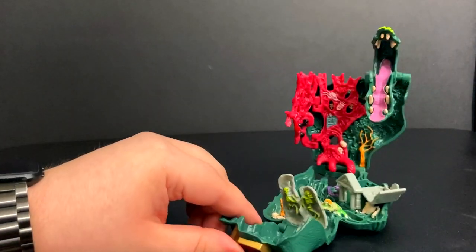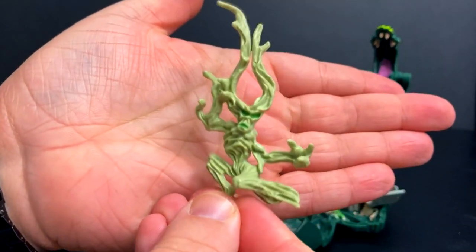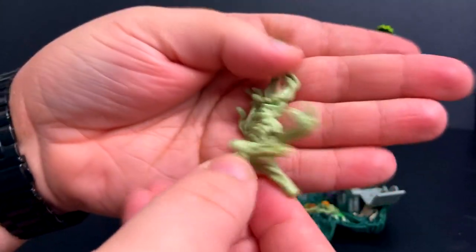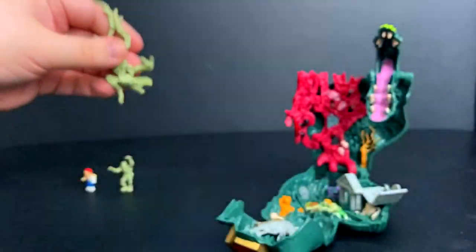That is your set all opened up. There's a lot going on with this set. So here is Lingnan — he's a tree spirit. I kind of get vibes of Poltergeist when I look at him. Really nicely sculpted wood detailing; he's got some little green paint for his face and just looks really good.